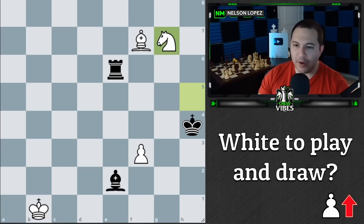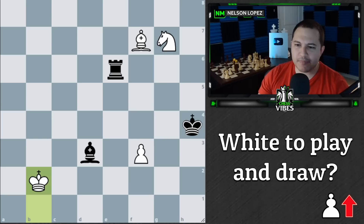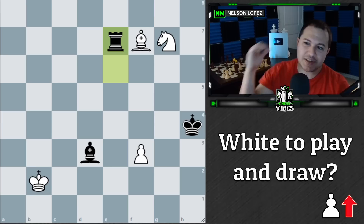However, there are a couple of other things black could try. One of them is the move bishop to d3 check. The point is black's throwing in this check because now the bishop controls the f5 square, so we no longer have that fork. We move our king and now black can play rook to e7. And it looks like we're losing a piece. So what do you think white should play in this position? There's only one move that saves the game for white.